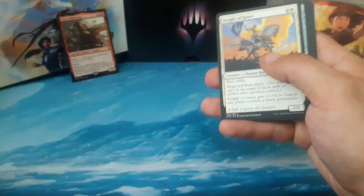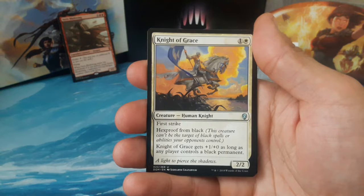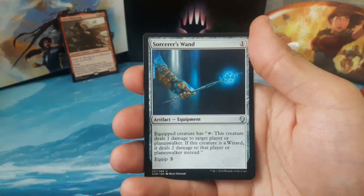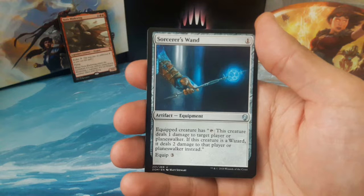Pack number two — maybe not the mythic we were looking for, but a mythic nonetheless. We have a Knight of Grace, one and one white, a two-two with first strike, hexproof from black. Knight of Grace gets a plus one plus zero as long as any player controls a black permanent. We have a Sorcerer's Wand, one to cast — the equipped creature taps to deal one damage to target player or planeswalker.